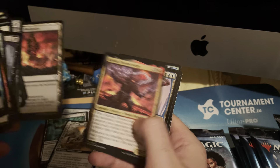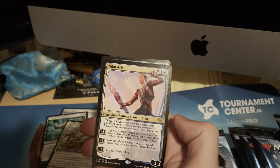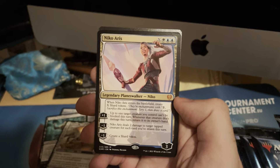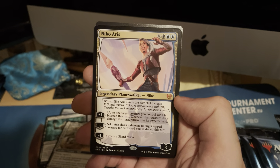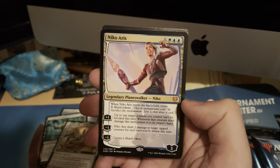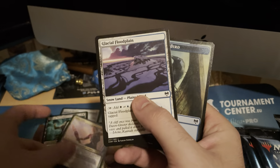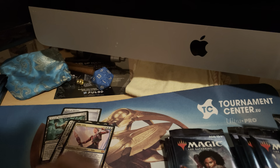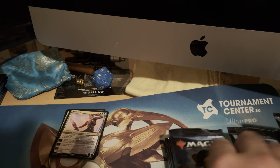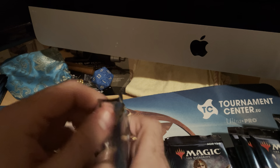Speaking of which, here is our first mythic: Nico Aris. On the battlefield it creates tokens. I'm still on the fence about this card, but it's a mythic so we'll take it. And of course a land. Not so keen about that one, but we'll see.